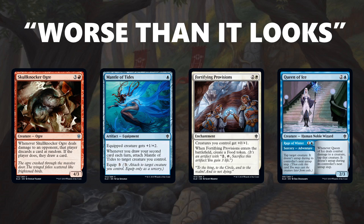Moving on to cards that are worse than they look. Skullknocker Ogre has pretty bad stats, and its ability is actually a downside — your opponent can start holding lands and will randomly get to discard lands and draw towards more spells. So Skullknocker Ogre is better left unplayed. Mantle of Tides looks like a card draw payoff, but the stats are not worth it — +1/+2 is way too expensive to equip. Fortifying Provisions gives a toughness bonus and a food, but neither does enough and it's best left in the sideboard. Queen of Ice is playable, but looks much better than it actually is — you never really use the Rage of Winter ability well. If you end up using it for 5 mana, it's like a 5-mana 2-3 that taps a creature, which is just a very expensive version of Frostlings.